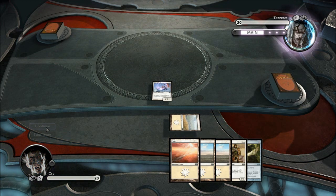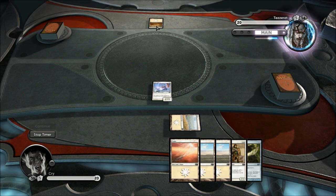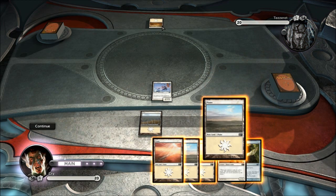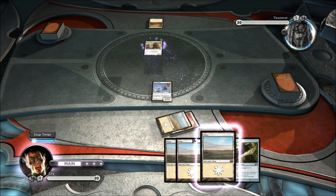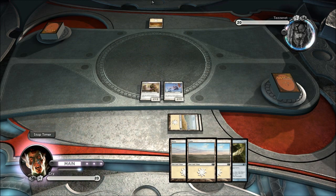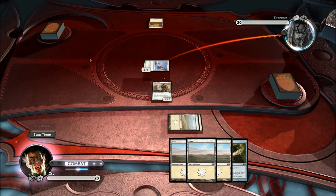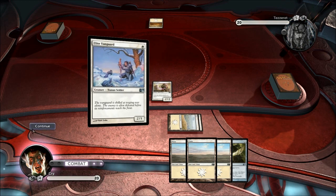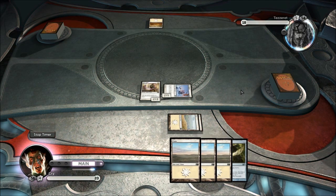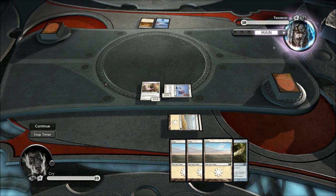Tezzeret's a bad boy. I think he's got like white, black, blue — which is just crazy. Multiple splashed and he's got loads of cards that fetch lands so he can always have the lands he needs. He also has flyers which is what I'm worried about, because that's what this deck is all about — getting your cards up in the air and over your opponent's creatures. So it'll be interesting to see how we deal with this.